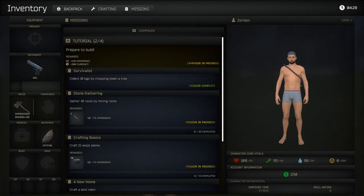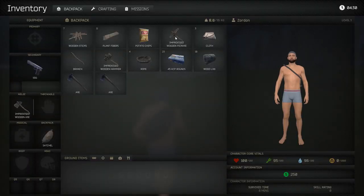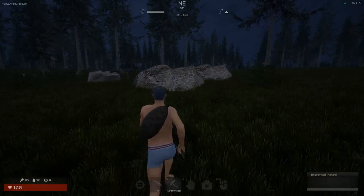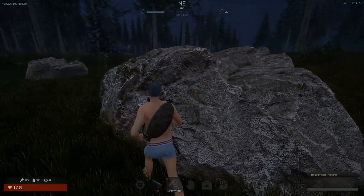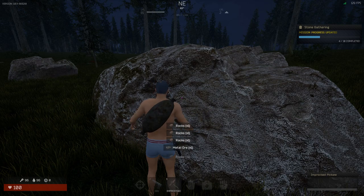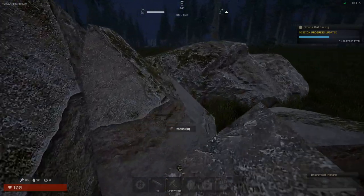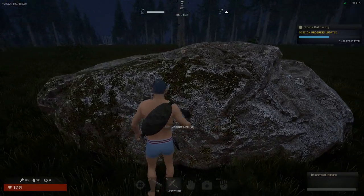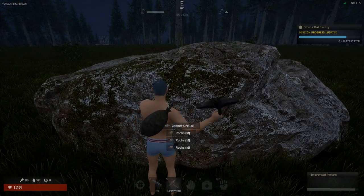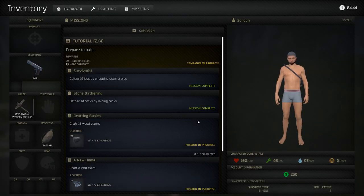Now we need to gather 10 rocks by mining. These nodes here are your mining nodes in the game. They can give you rocks, metal ore, sulfur ore, silver or gold ore, and copper. There we go — done with that mission. Go to the missions tab and claim rewards.